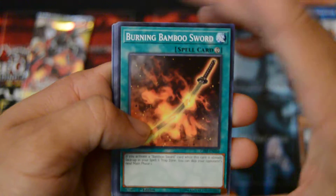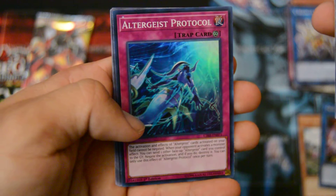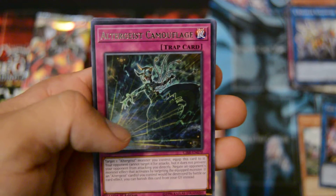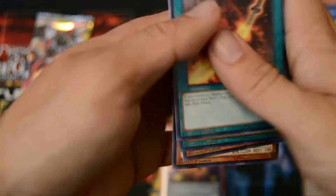And a Fire King Avatar Arvata for the rare. So two more packs to go. Let me set that one rare aside. If there's any pack openings you'd like to see me do, just leave a comment and hopefully we can arrange something. Very nice — Altergeist Protocol. Very nice. Set that one here, and an Altergeist Camouflage for the rare.